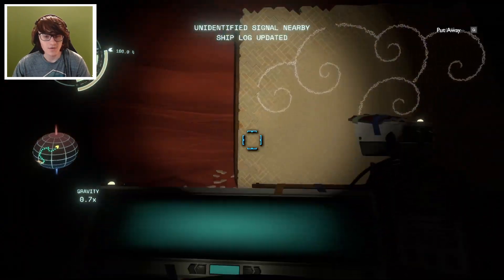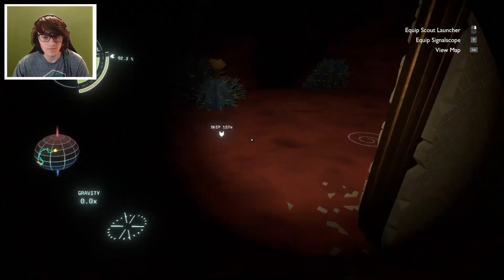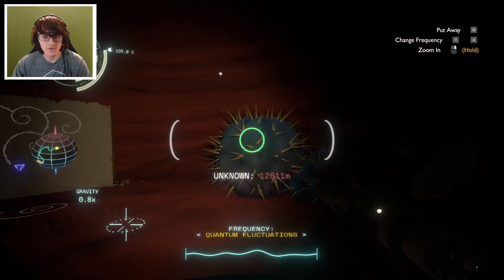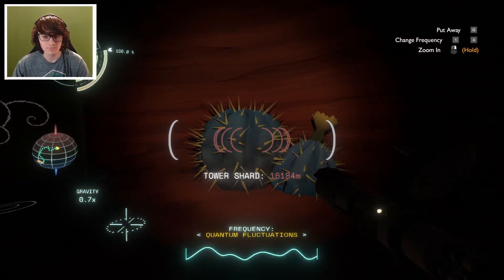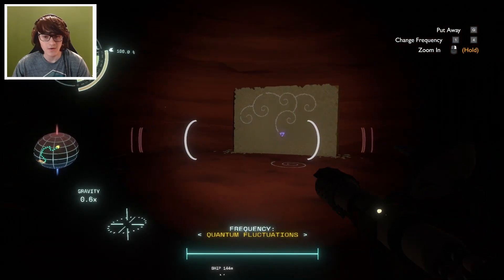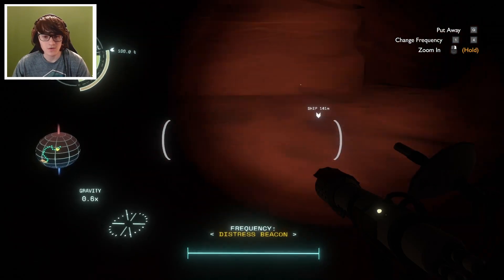'This rock is very familiar. Did you travel here, my sedimentary friend? Because your unique color and texture appears identical to a rock I met earlier. Wasn't this the same rock fragment in the cave at the bottom of the dry lakebed? That means this rock wanders like the quantum moon. How curious.' So there's another quantum rock here. Interesting. Let's go to the distress beacon.